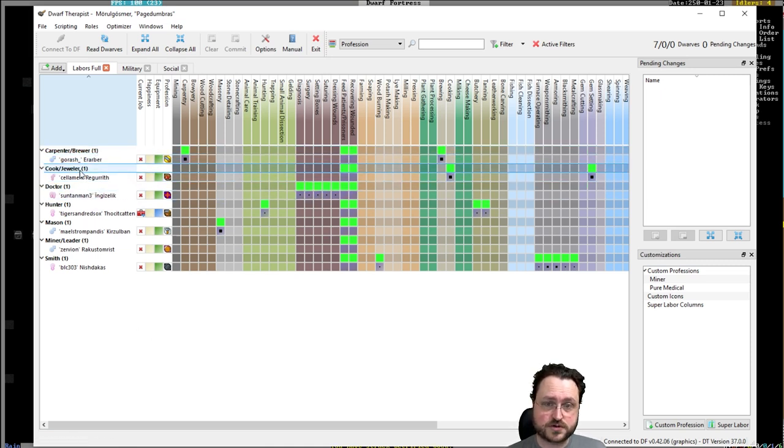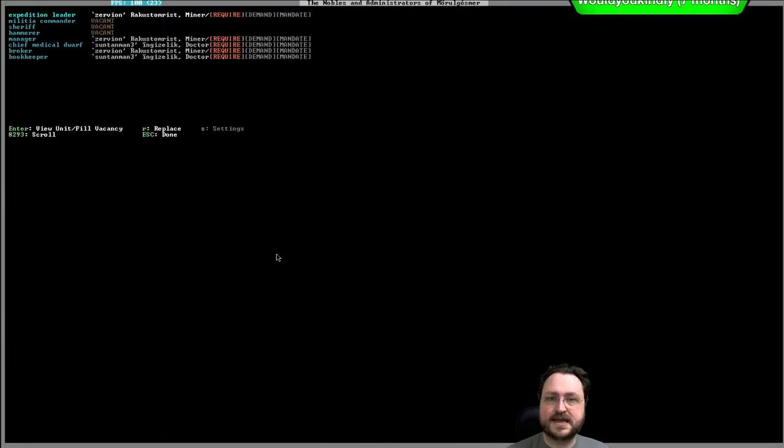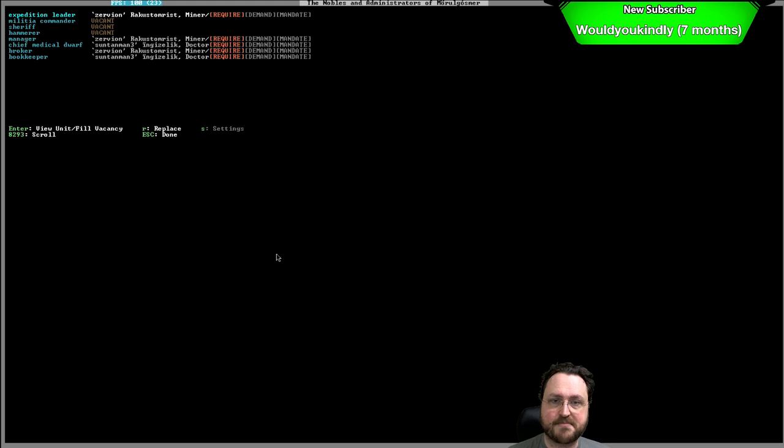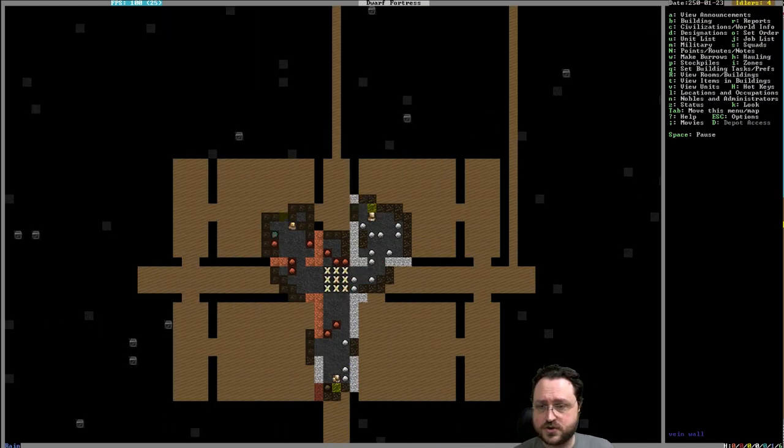Carpenter/Brewer, Cook, Jeweler, Doctor, Hunter, Mason, Miner/Leader, and Smith. Zervyan is our expedition leader, as well as our manager and broker. Suntan Man is our doctor and also our bookkeeper. Bookkeeping will keep the doctor mostly busy when he's not having to do any doctoring.